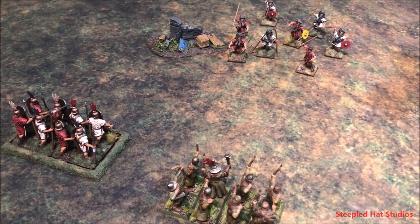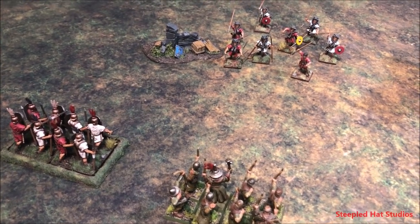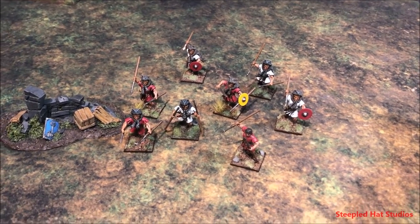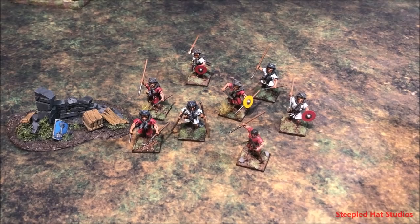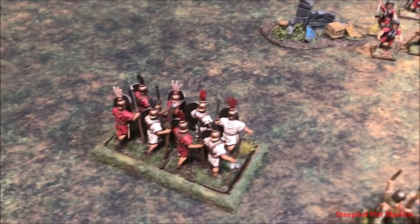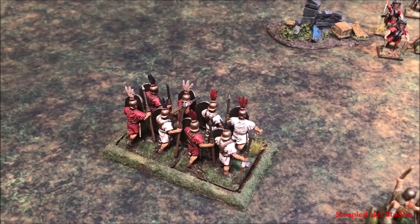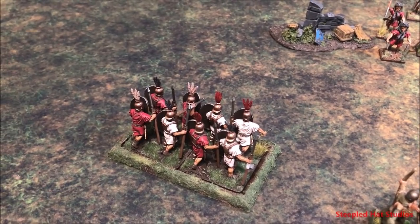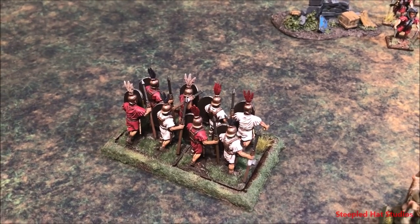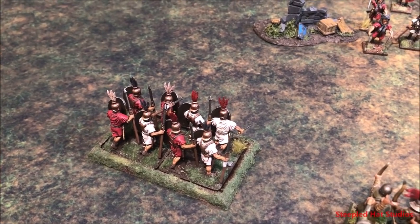Short range attacks are typically represented by thrown weapons like darts, javelins, and rocks. This unit of skirmishers all have javelins so they will be throwing about 6 inches away, and that's typically what every unit can do. These Roman Hastati carry pila but also have a short range value on their unit profile, so they can also throw 6 inches. Even units that are not typically ranged units in this game also have a ranged attack.